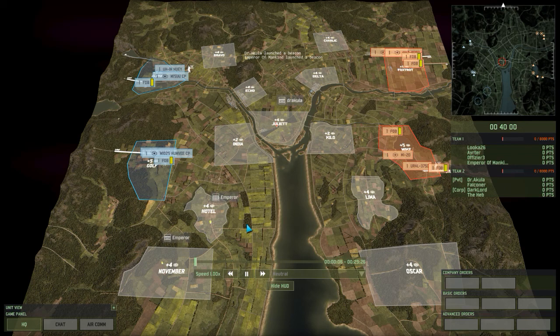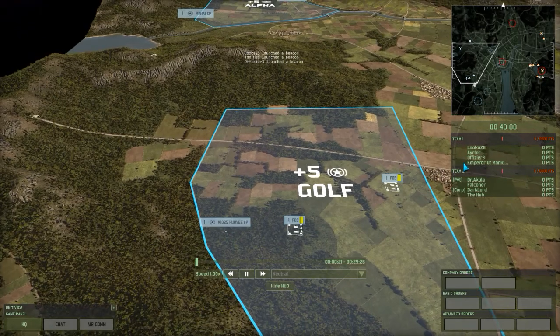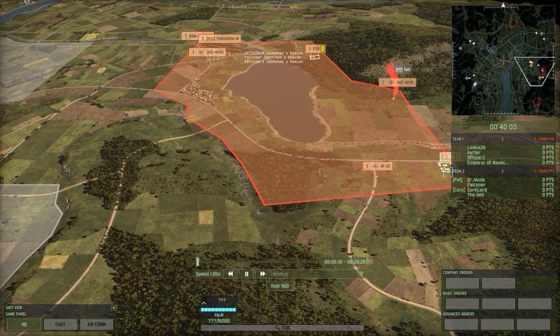Hello and welcome to another Rangrucast with me Rangru. Today we are doing a 4v4 on Fludge, a map we haven't seen in quite a while. On the left hand side, playing as Blue 4 on Team Run, we got Luka 26, Artya, Ofzea 3 and Empire of Mankind. And on the right hand side in red, playing as Redfall, we got Dr. Akula, Falconer, Darklord and Leheb.